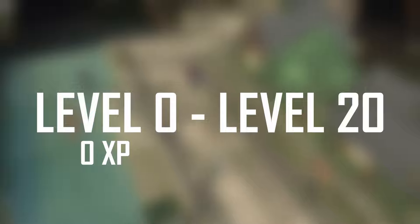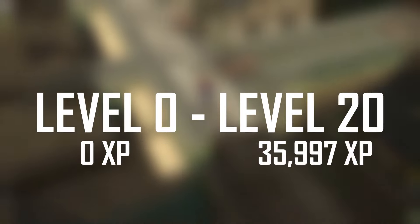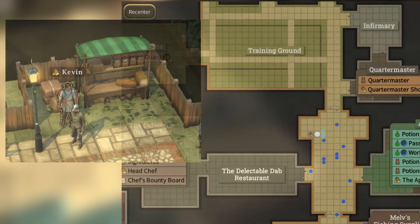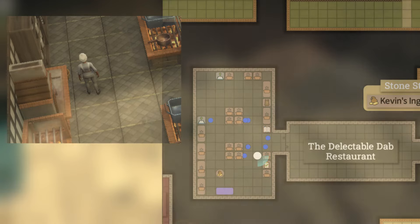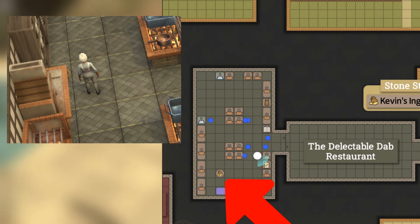Getting to level 20, which will unlock the first AFK recipe, you'll need a total of 35,997 XP. Everything we are going to buy is from Kevin, who is located just outside the Delectable Dab restaurant, and is going to be sold to the head chef who is located in the Delectable Dab kitchen.